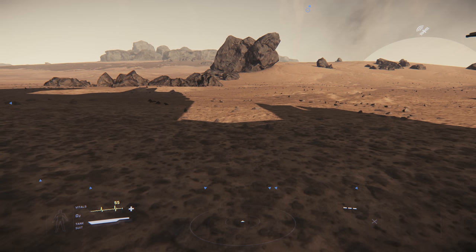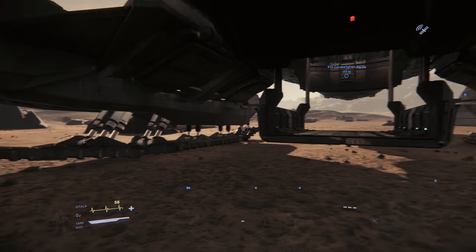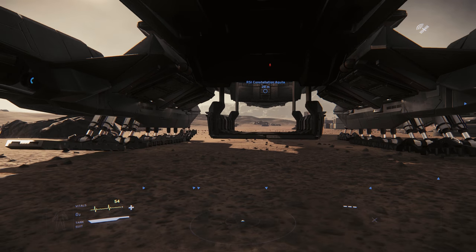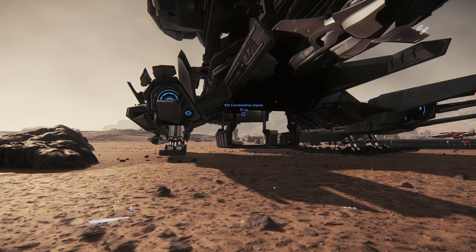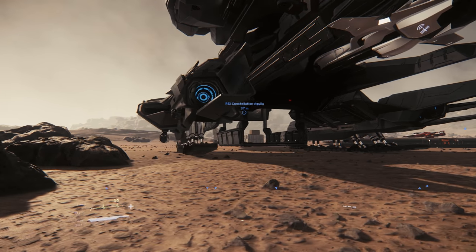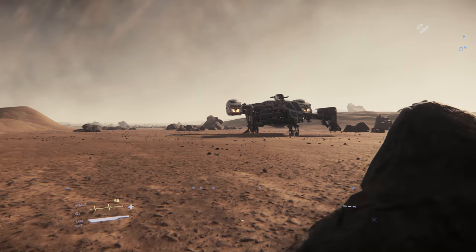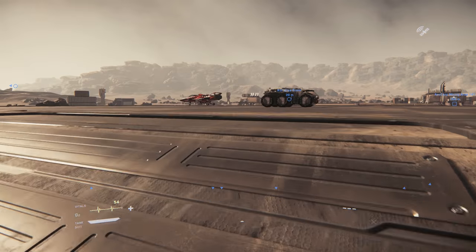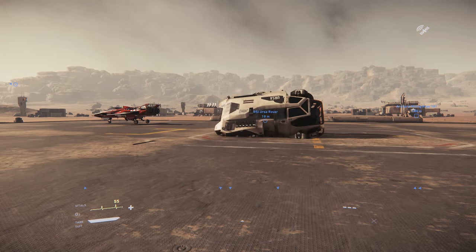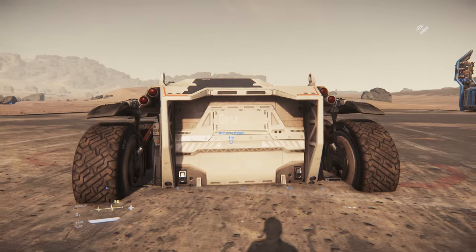Eventually I got the cargo lift to go down and in Neil Armstrong fashion took my very first character steps on a foreign planet — or moon, I guess, in this case. It's incredible just walking out of the ship and realizing that this works. The most ambitious concept this game has tried to undertake is actually now in the test version and it's working. It's not working well — we spawned a Ursa Rover and it fell through the planet surface — but you win some, you lose some.